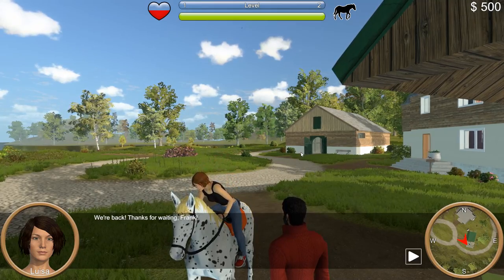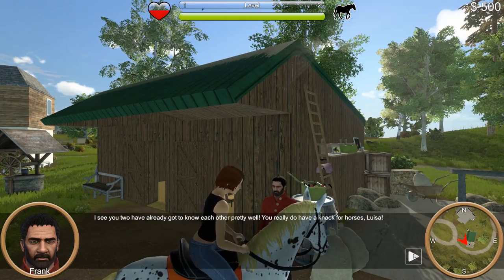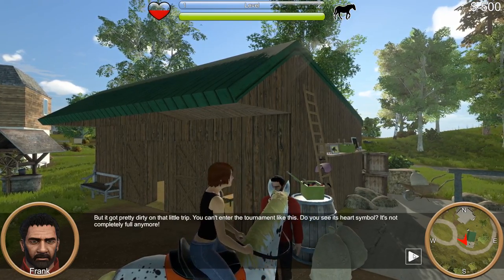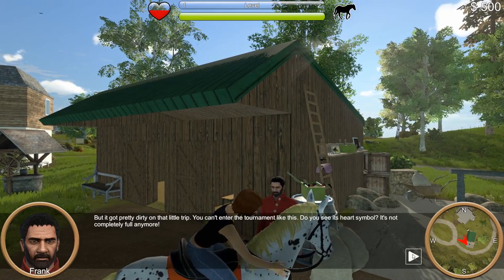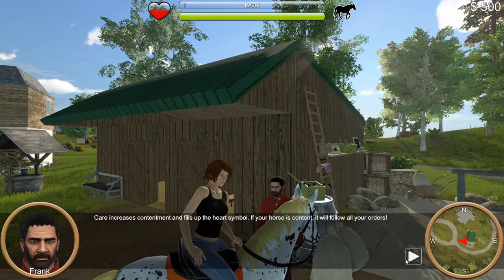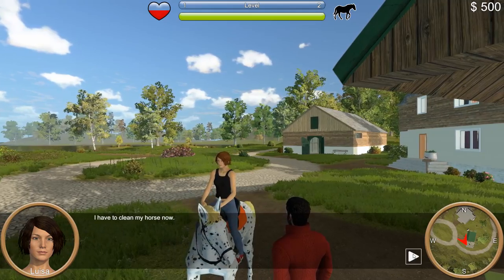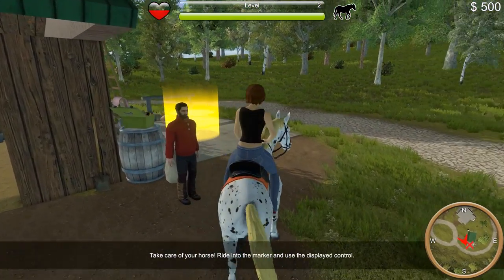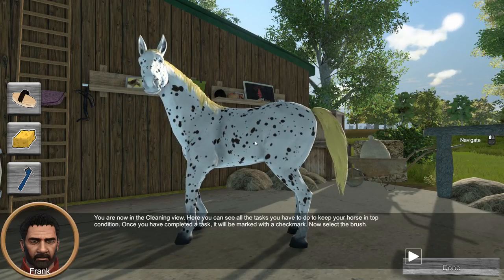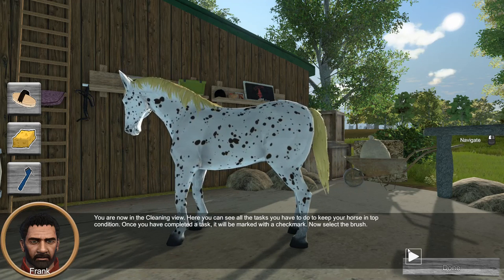We're back! Thanks for waiting, Frank. I see you two have already got to know each other pretty well. You really do have a knack for horses, Louisa. But it got pretty dirty on that little trip — you can't enter the tournament like this. Do you see its heart symbol? It's not completely full anymore. Here's where you can clean your horse. Ride your horse into the marker and use the displayed control to care for it. Care increases contentment and fills up the heart symbol. If your horse is content, it will follow all your orders. You are now in the cleaning view. Here you can see all the tasks you have to do to keep your horse in top condition. Once you have completed a task, it will be marked with a check mark.